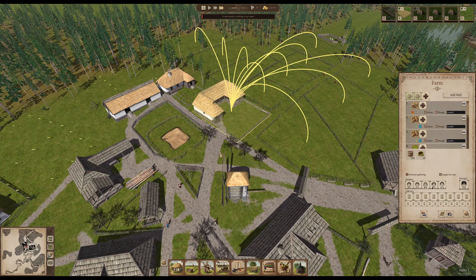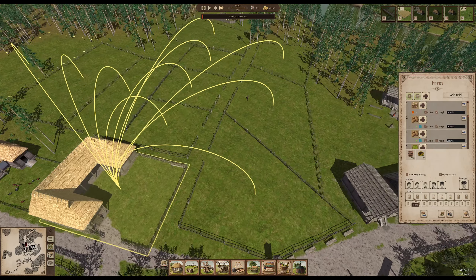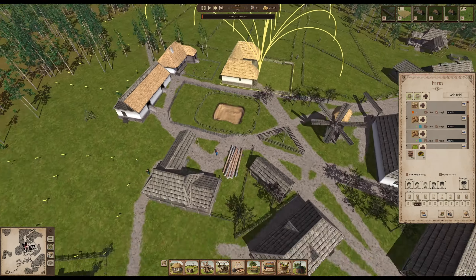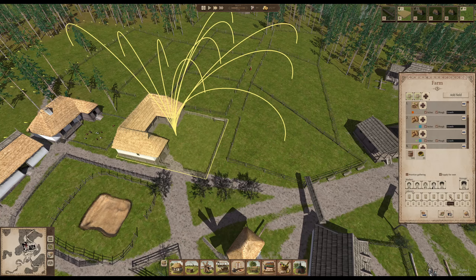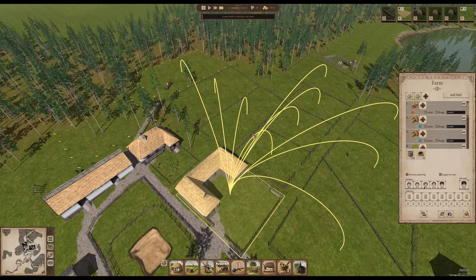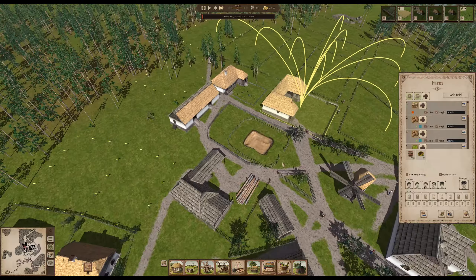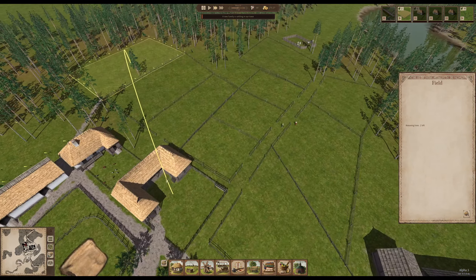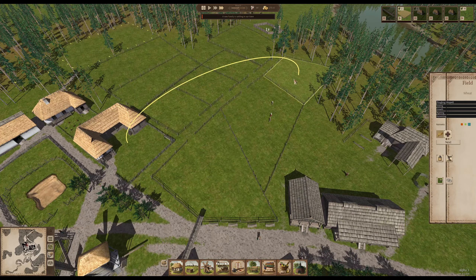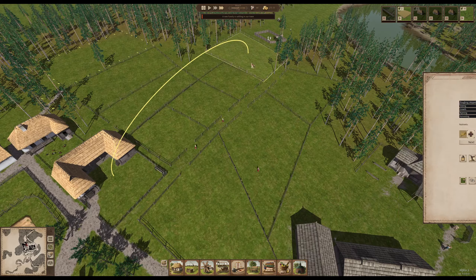It's obvious now that one farm is not enough anymore — we really do need a second farm with more workers. For some reason, once again like last year, there seems to be a bug where no one wants to help. Usually this list here is full of people helping, but for the second time in a row no one is doing it. No one is helping.